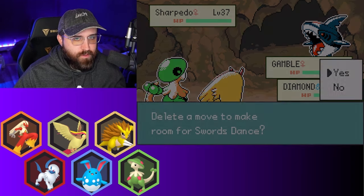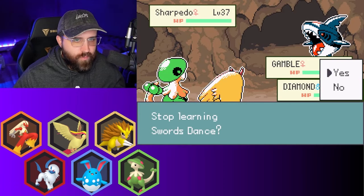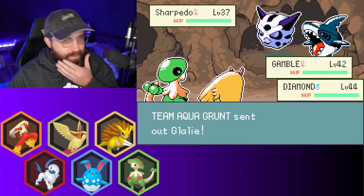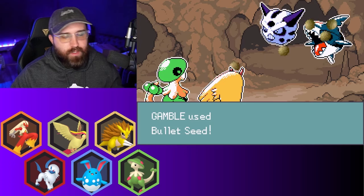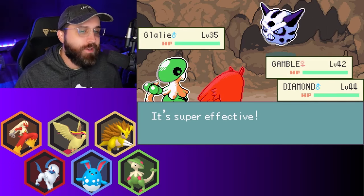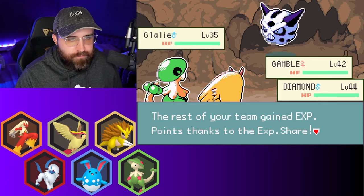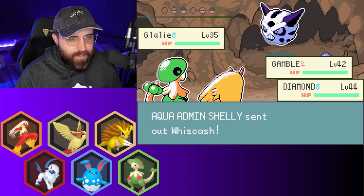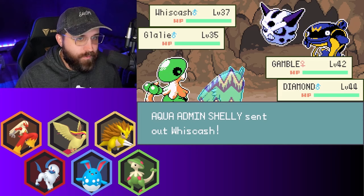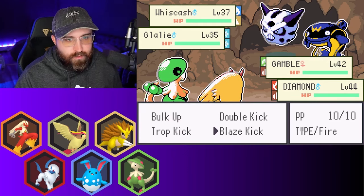Confetti wants to learn Swords Dance — I don't think so, I don't need Swords Dance. Glalie — Bullet Seed right here. Took one hit to take it out. And what else do you have? A Whiscash. That's a great sprite — that is a phenomenal sprite, I'm a big fan. You're going to get absolutely cooked, but love the sprite.